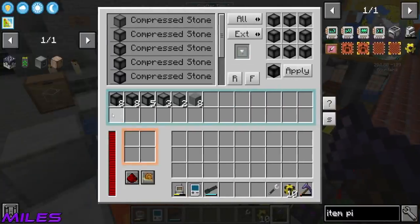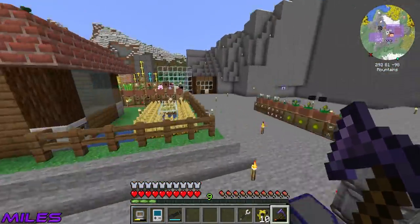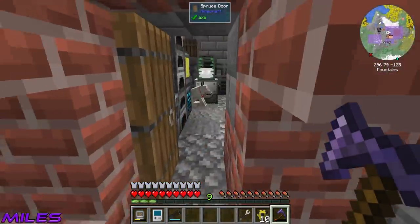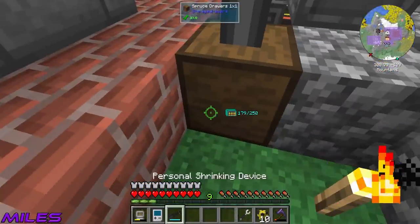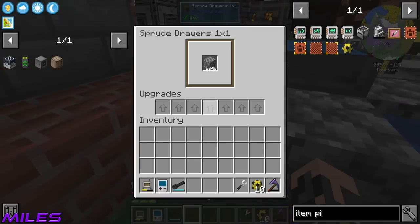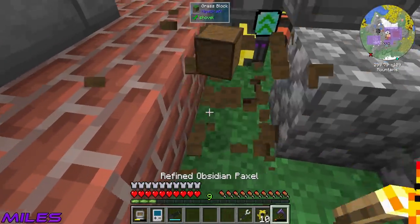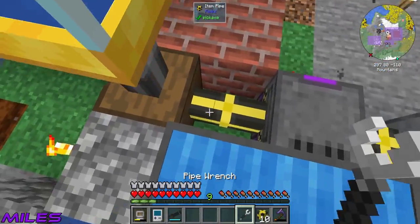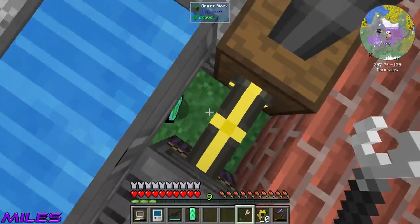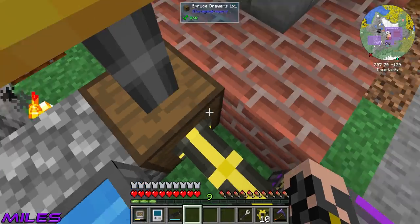Get wrecked, elder guardian! I need one more, which turns into one more, which turns into the six, which means I need four more, which means I need 37 more of these. I need loads! If I'm going to mine it by hand and then smelt it all... bang that in there. I'm getting my prismarine shards — wonderful!